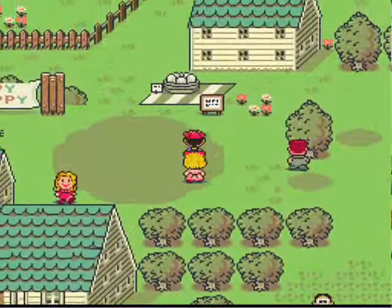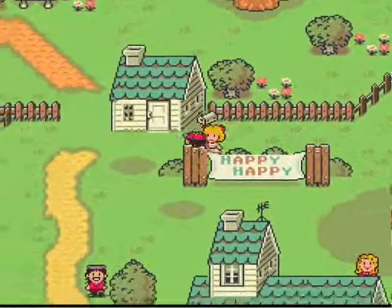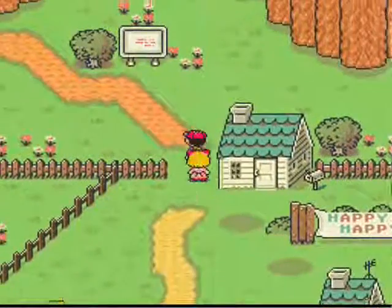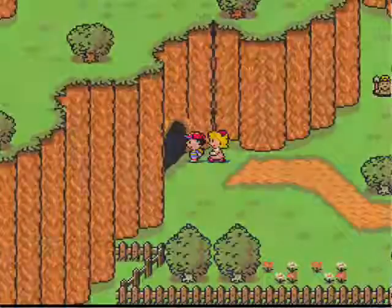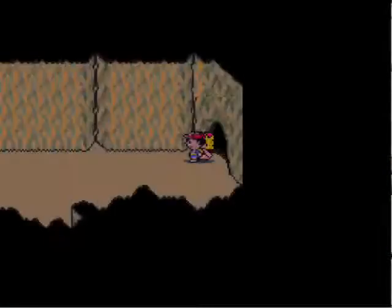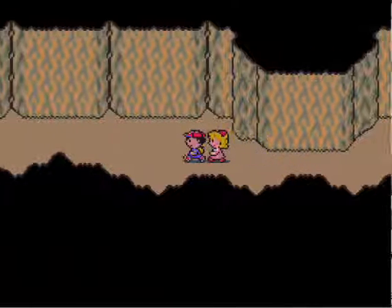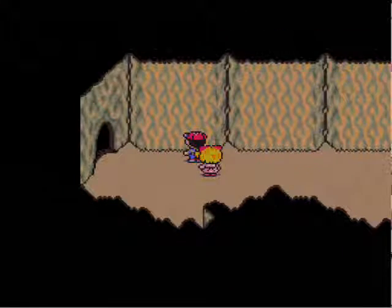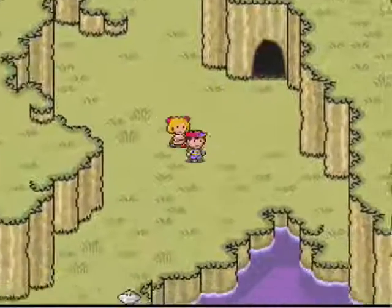Now that we're done with our second sanctuary location, we're going to head back to Twoson, because that's where we've got to go to progress. That means we have to go through Peaceful Rest Valley - I'm looking forward to that. Getting the flu all over again.